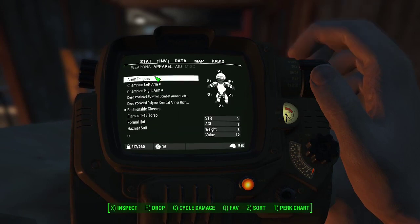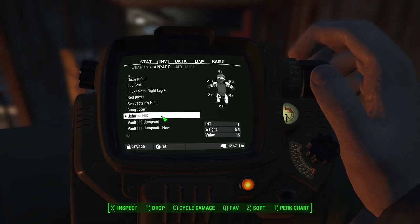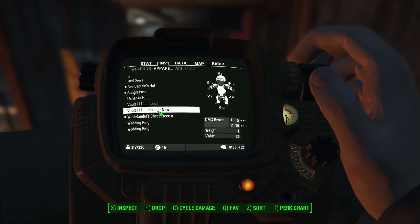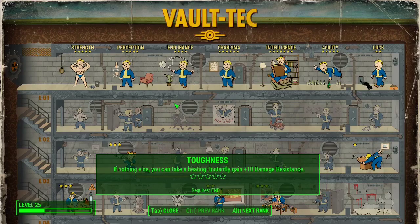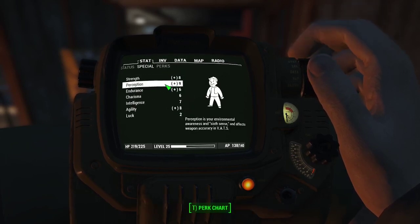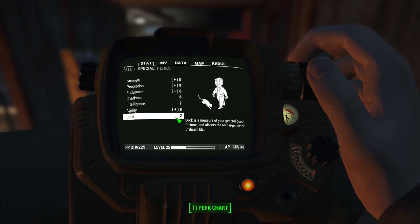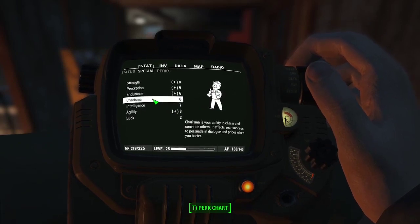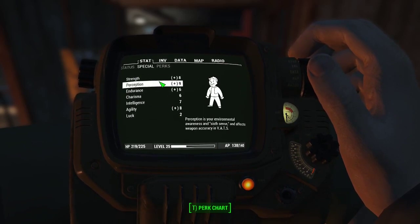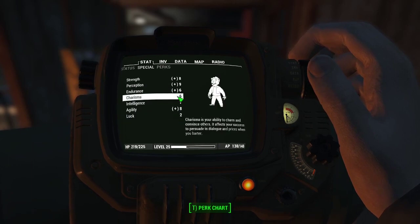We'll give you guys one more quick look at our perks. With regular combat gear equipped, we have eight strength, nine perception, six endurance, six charisma, seven intelligence, eight agility, two luck. In our charisma outfit this goes up to ten charisma, and in the crafting outfit intelligence goes up to nine. On a basic day-to-day these are the stats we're working with.